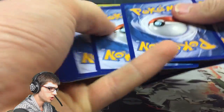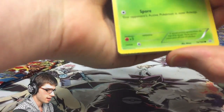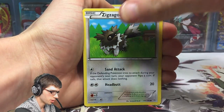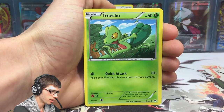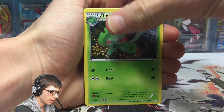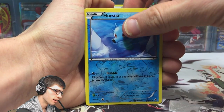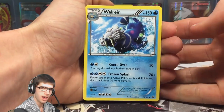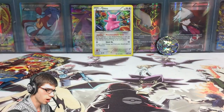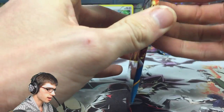Let's see what this first pack has in store for us. We got a Zigzagoon, a Weedle, Bunnelby, Treecko, Electric, Rare Candy, a Lombre, a reverse holo Horsea with Bubble, and a Wailrain regular rare. So kicking it off on a low note — the lowest of notes — with a regular rare. Let's continue on to pack number two.